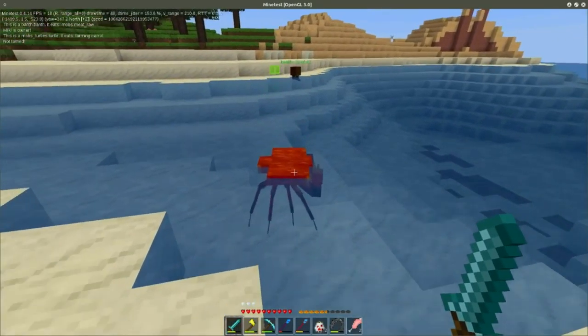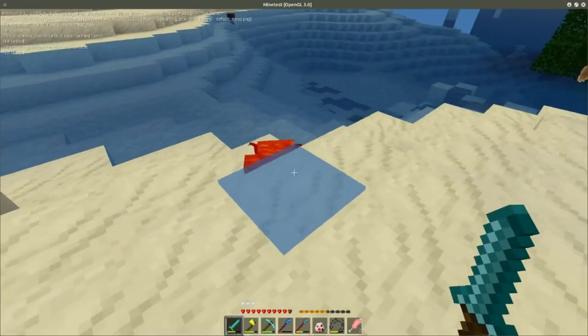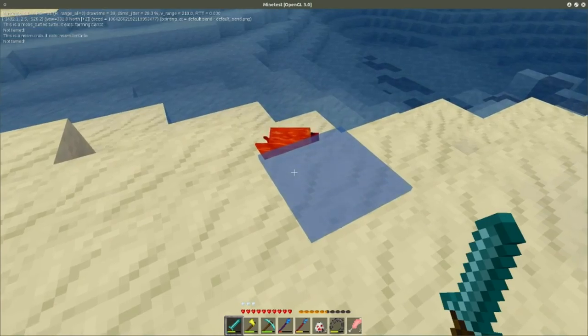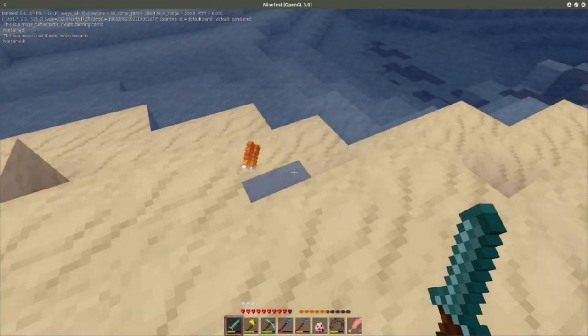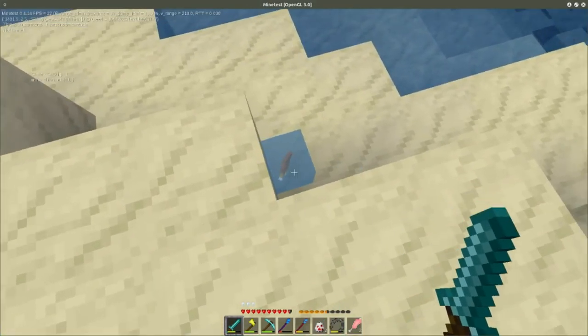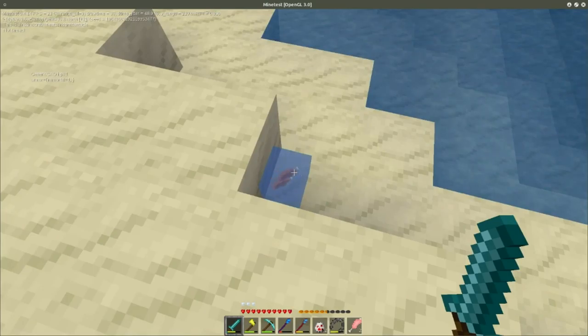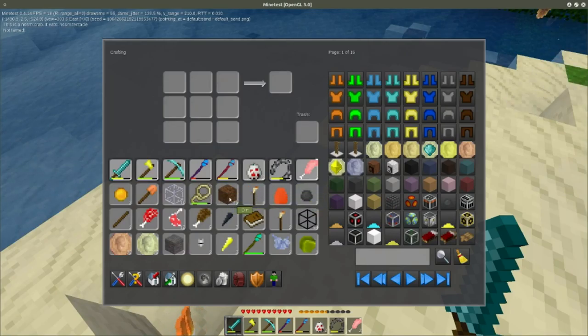The NSSM mobs have received a little update. What they eat is now a bit more specific — whereas before they used to eat anything like worm flesh and duck legs and such like, now they specifically eat something more sensible. So the crabs are looking to eat tentacle.